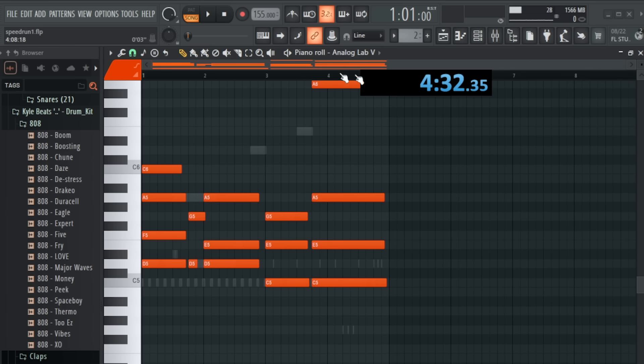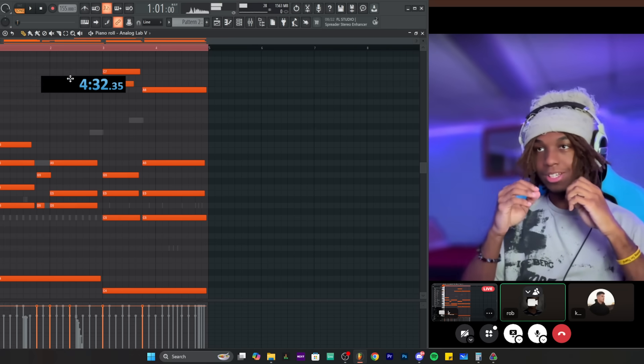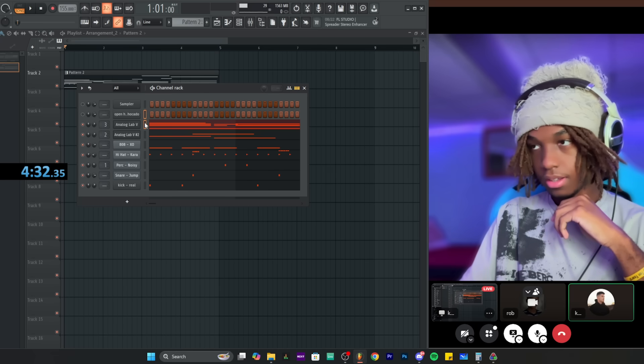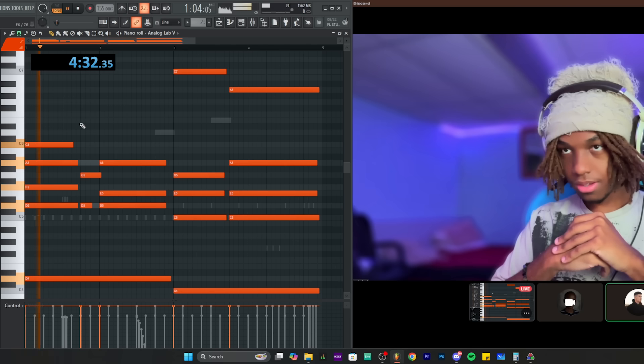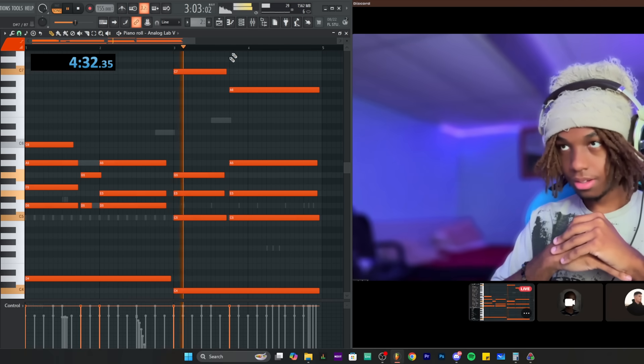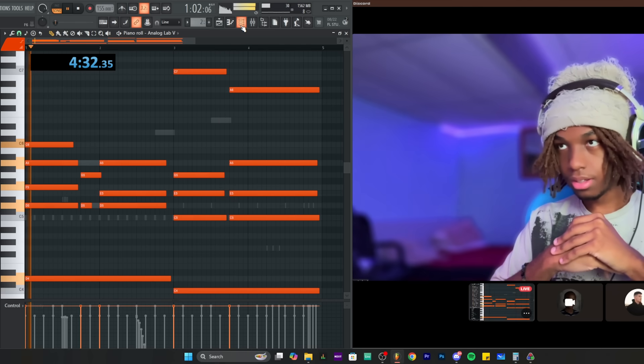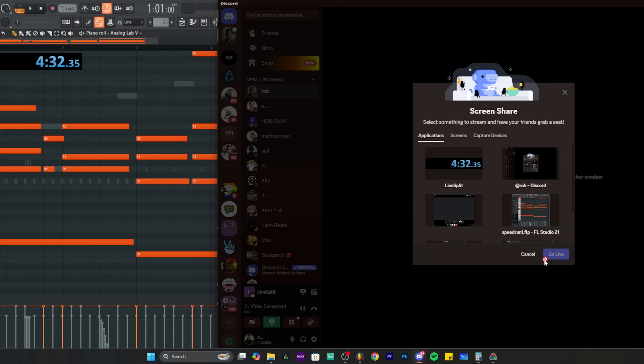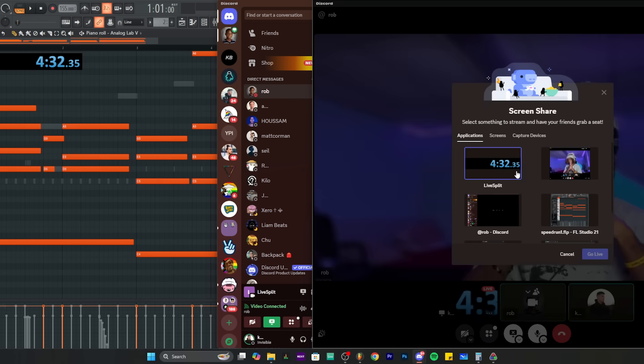The creator asks what the fastest way would be to make a beat from scratch. He shows a beat he made with a melody, chords, counter melody, and drums — his best time was 4 minutes 32 seconds. Rob looks at it and says he could do that in like 30 seconds.